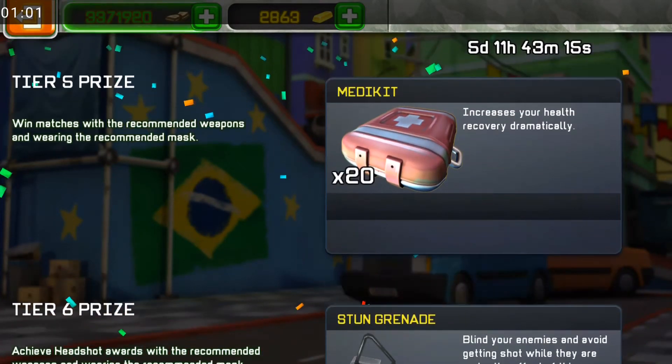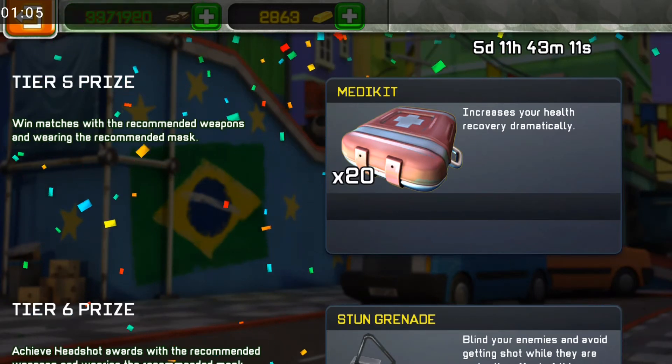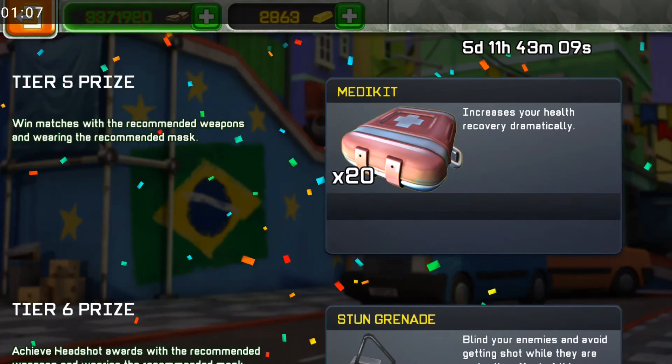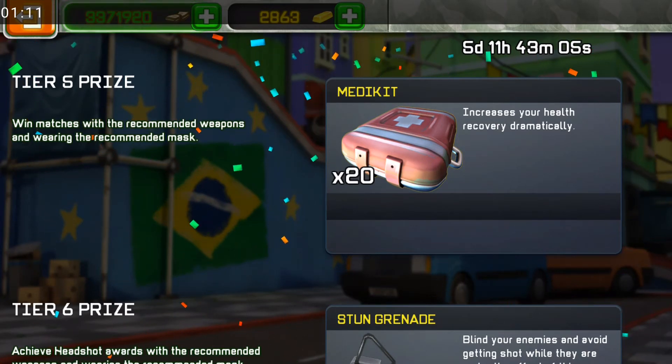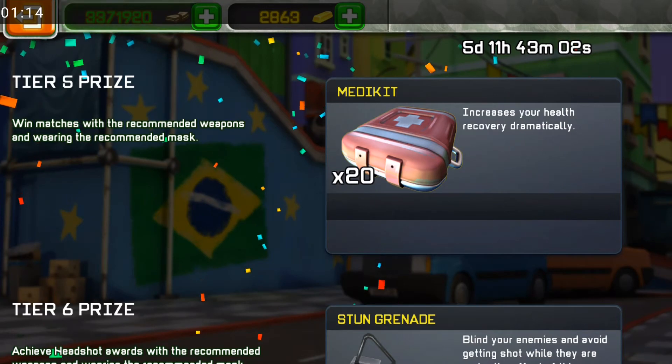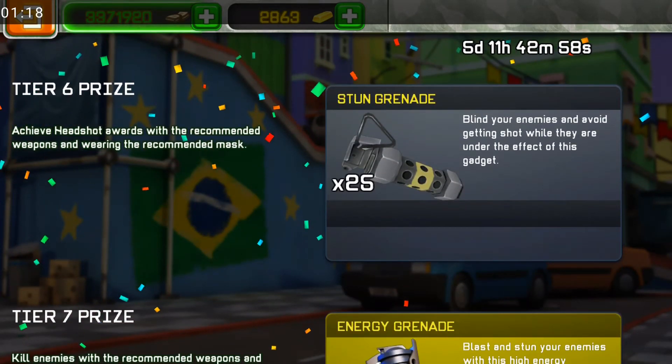For Tier 5: win matches with recommended weapons and wearing the recommended mask. You have to use both the recommended weapon and the recommended mask in order to advance.